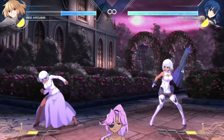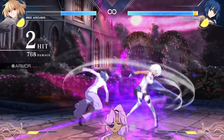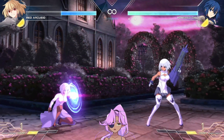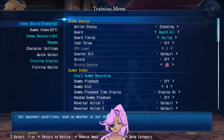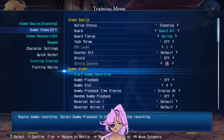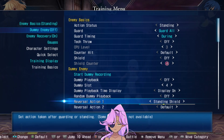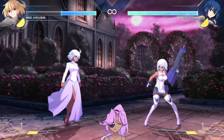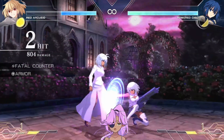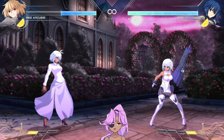Charge 5B — see how far this goes at round start? It's an overhead, beats low shields, so if you think someone's gonna do low shield, you can do this. Ground shield — there we go. That's your overhead to crush low shields.